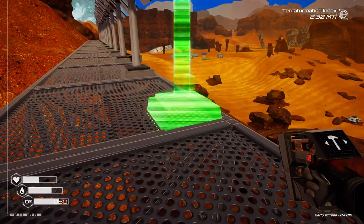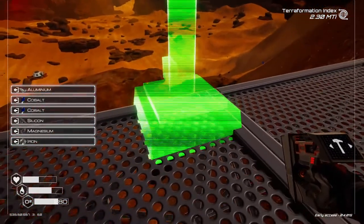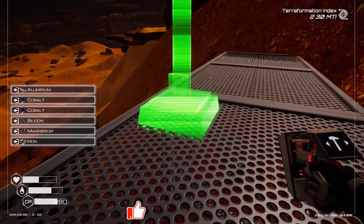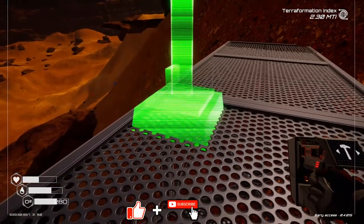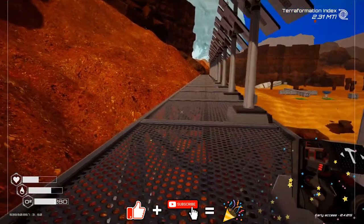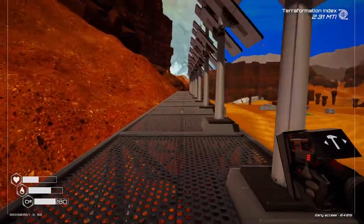Hey everybody, it's BZ here, and welcome to another episode of Planet Crafter. I am doing a little bit of work right now — I'm putting up some new solar panels — because today I want to get some more heat production going, see if we can get to that Osmium pretty soon, because I want to start getting into some mining.